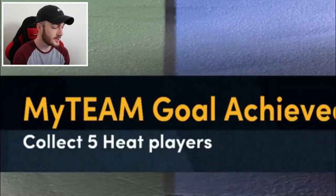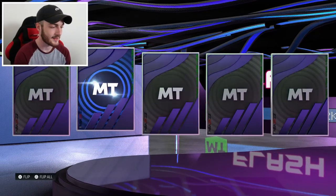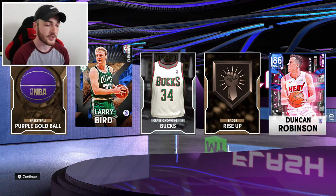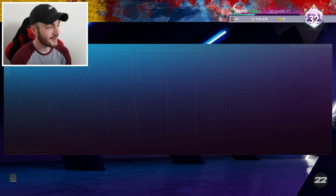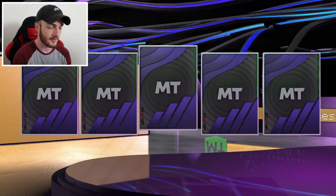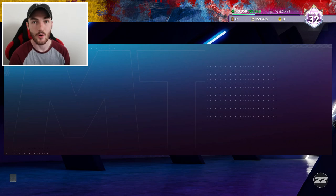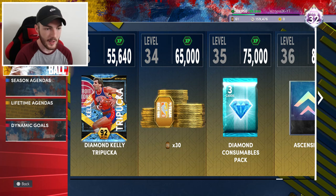We got these two promo packs — a chance at an insane diamond. I'd love a Mutombo. Collect five Heat players — none of them are Heat. We do get Duncan Robinson, who's an amazing sapphire, and we do get Larry Bird! Maybe I can title this video 'We Got Larry Bird.' If 2K wanted to give me LeBron James here as well collecting those five Heat players, I would be excited as hell. Unfortunately no — we just got ruby Jeff Green for collecting a certain number of cards.